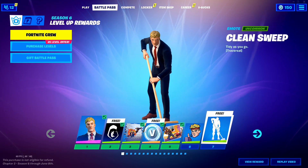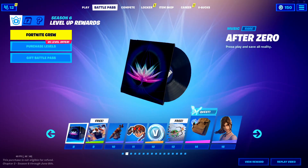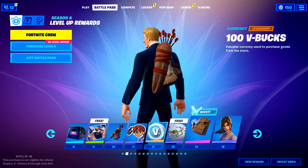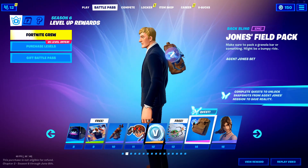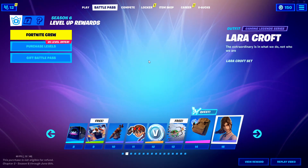Tier 4, 100 V-Bucks. Tier 7, Clean Sweep. Yeah, that's going to be very toxic. We've got After Zero — you guys can't really hear it. I've got a level entry. Level 10, we've got a Back Bling. Level 12, we have 100 free V-Bucks. Jones Field Pack — I don't really understand the point of this. I don't really like it, but it's alright.